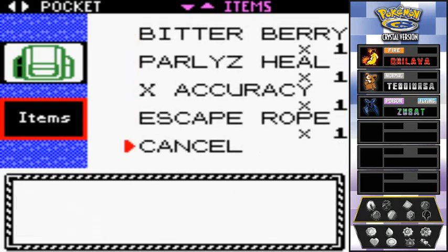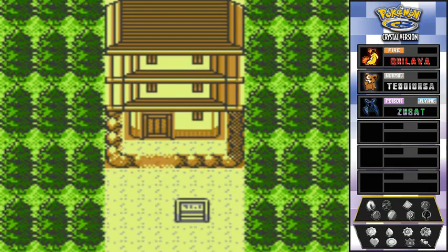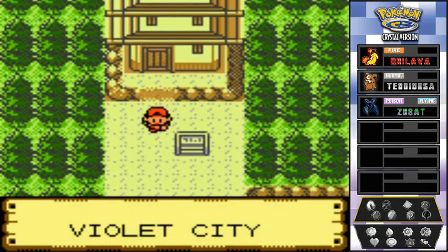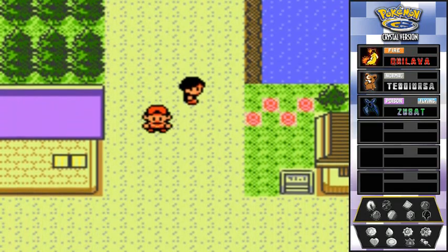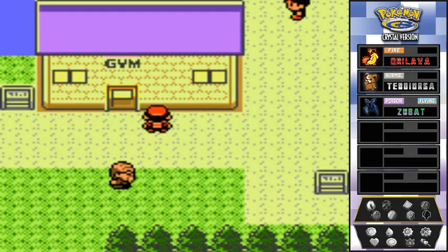The elder says he hopes we learn and grow from our journey. Using the Escape Rope to get out of here and enjoy the fresh air. Stay tuned — in the next episode we'll be heading to the Violet City Gym for our very first gym battle!